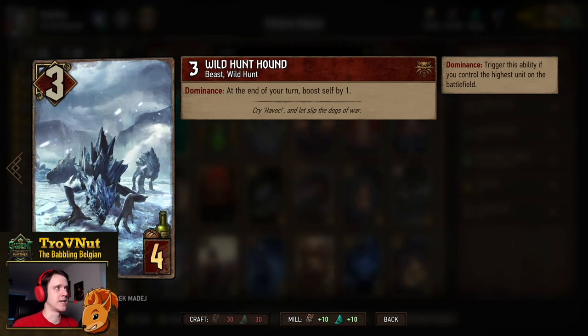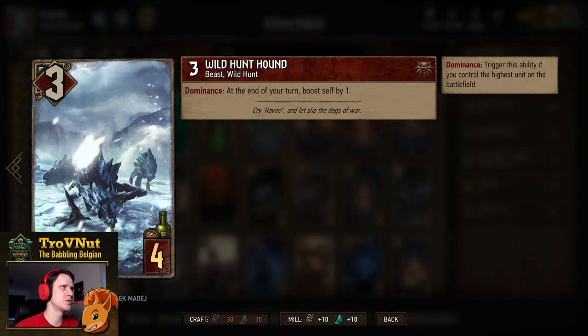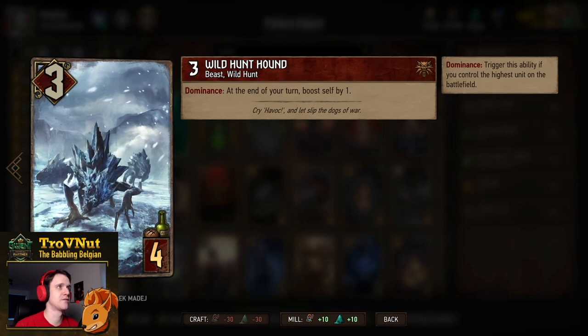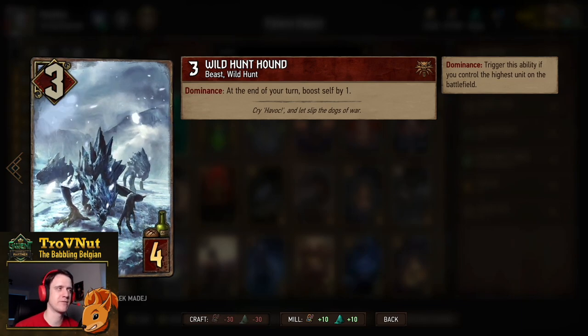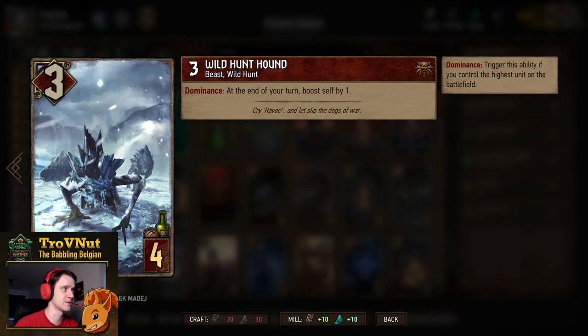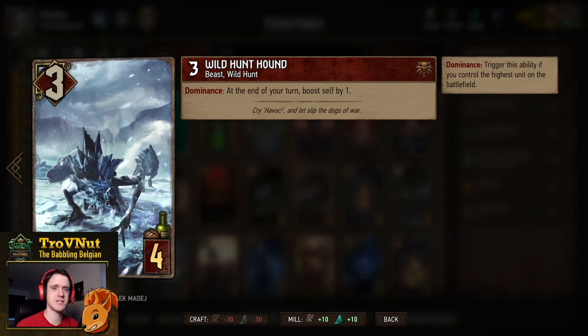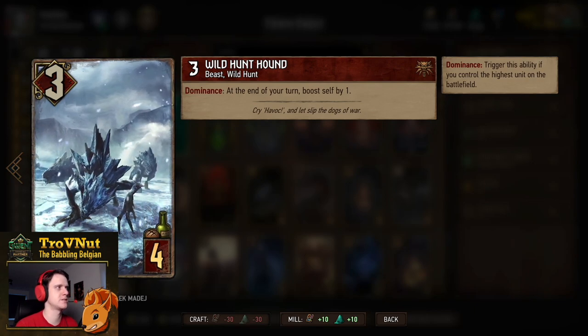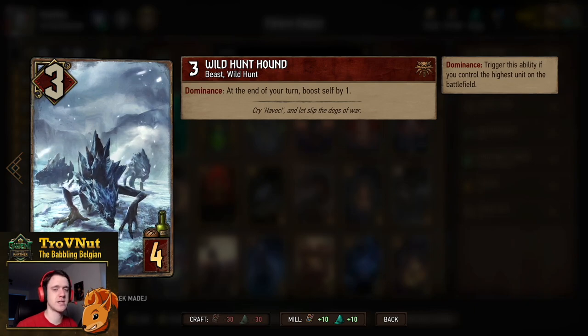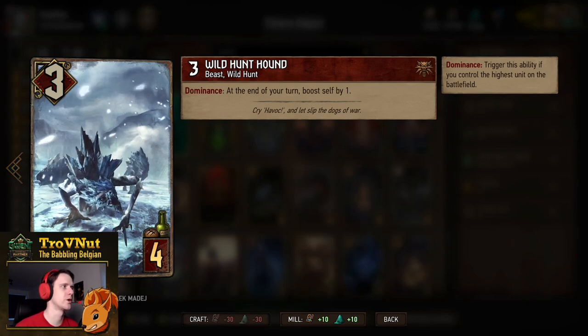First up we have the Wild Hunt Hound, a simple points engine that increases its own power by one at the end of every one of your turns, as long as you have dominance — meaning that you have control over the highest units on the battlefield. If both of you have equal power units on the battlefield, you still have dominance as well. It starts at 3 power and can continuously grow along the game.